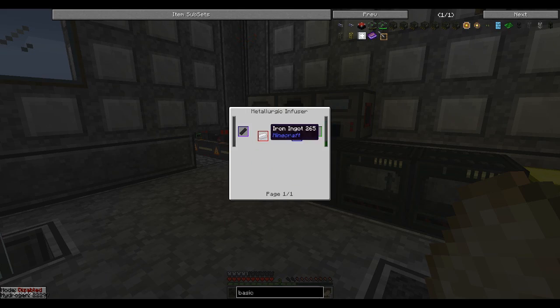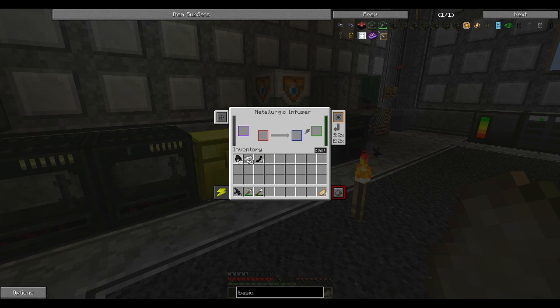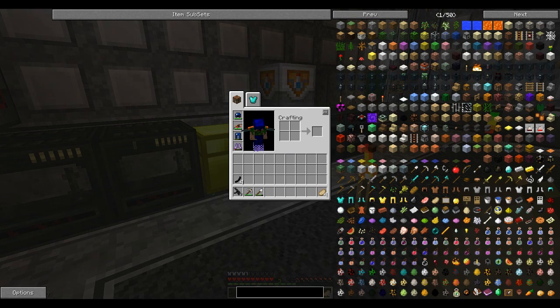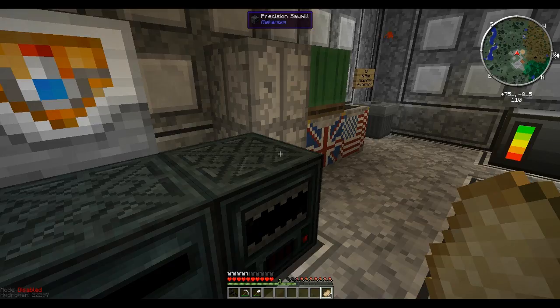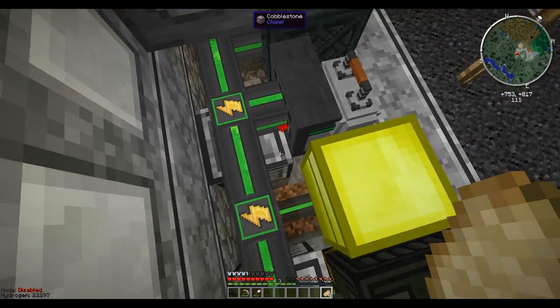Steel dust — enriched iron — in one of these bad boys. Carbon all the way up. How much carbon does it use each time? I'm not sure. Oh, we'll have enough — plenty. Okay, so steel — then we just throw it in there again. We're doing good, guys, we're doing good.